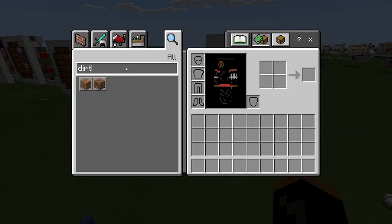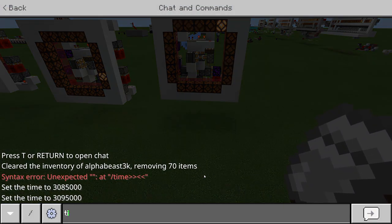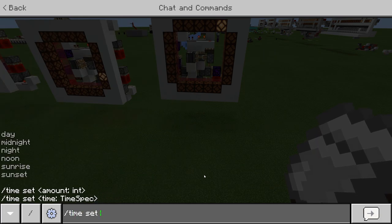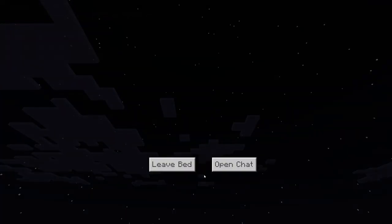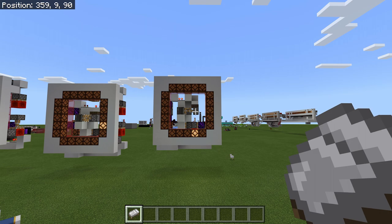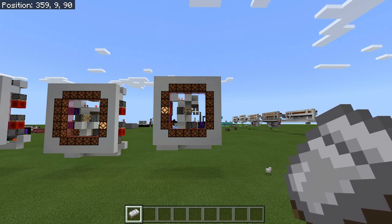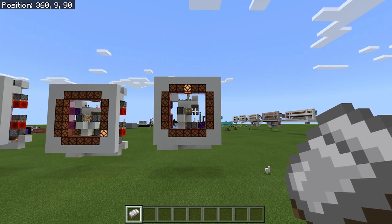Let me grab a bed real quick to double check. I'll set it to midnight using the command. There we go — that's midnight. If we go to sleep, when we wake up it should automatically reset back to its position. And there we go — you can see it resets back to morning.